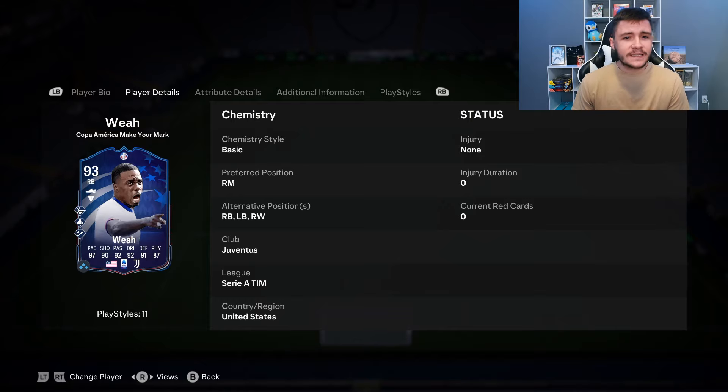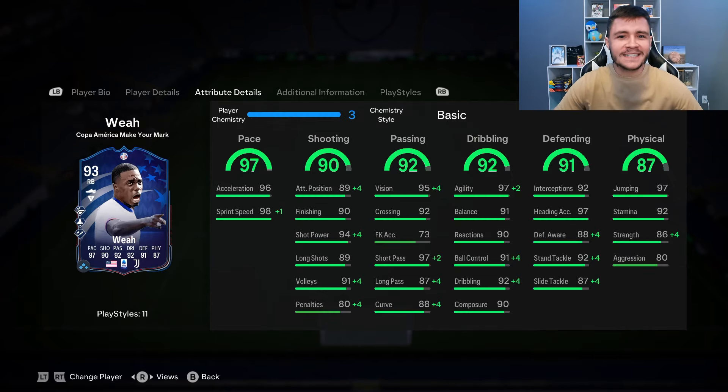And honestly, boys, with the way that the card is set up, because he does have high, high work rates, you can maybe even incorporate him as a box-to-box midfielder. If we go ahead and look at his in-game stats in a bit more detail, we can see that the card is extremely well-rounded. He is well above average with the lowest stat being 87 for his physical. The 97 pace is going to be a huge part to his game. He does have 96 acceleration and 98 sprint speed. If you play him in a wide position, I think that down that right-hand side, he is going to be absolutely electric.